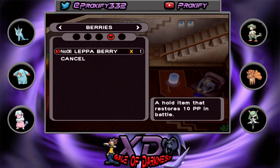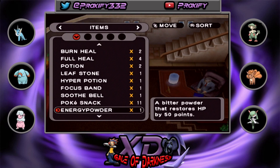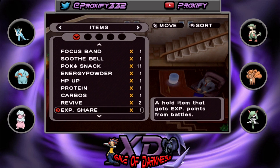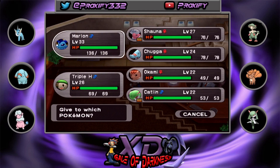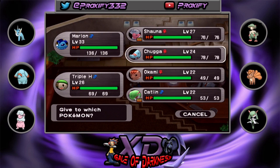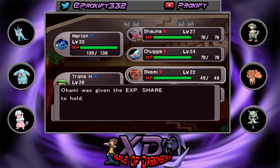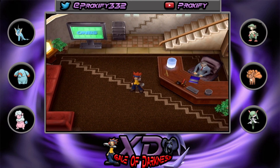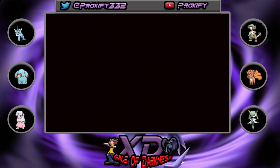I was kind of thinking the Exp Share would be in key items like generation six, but it's literally right here in the items and you have to give it to somebody. I'll probably give it to Commie since they're the weakest on the team. Now we hear the normal Fedak City OST — last time we had that dreaded annoying Cipher OST playing here the whole time.